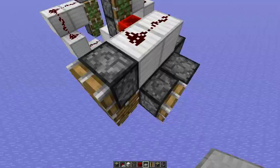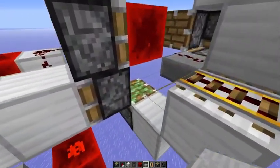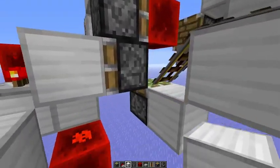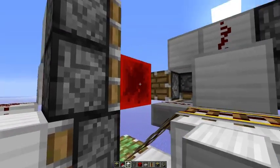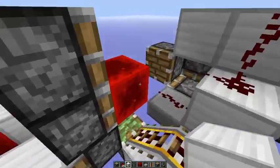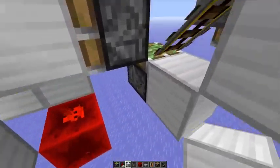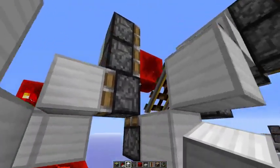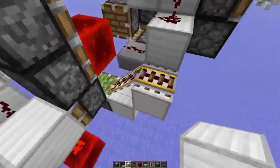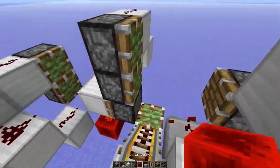We need some block event delay. And we also need to update this piston one more final time because it didn't get updated yet. So if we give it an update it knows that it's powered, but we remove the power source. And if we don't give it an update it doesn't know that it's no longer powered, so the redstone block stays in this position. We power those rails so this piston knows that it's no longer powered and then it goes back down again. Because if we wouldn't do that it would be extended all the time. Let's just show you what will happen - so it doesn't go down again, only if you add the rails.